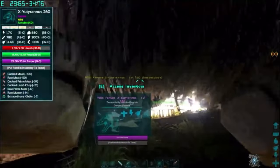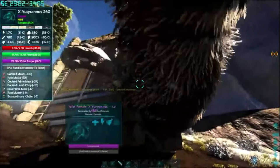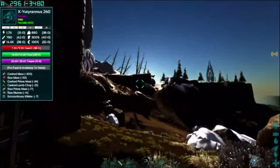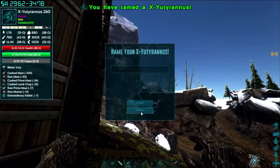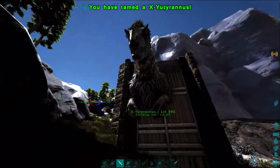I want that insulation — there we go, we're gonna be a lot warmer now. We got these feathers! Alright, I'll probably see you guys once I have him tamed up. There we go — we got the X-Utrannus!